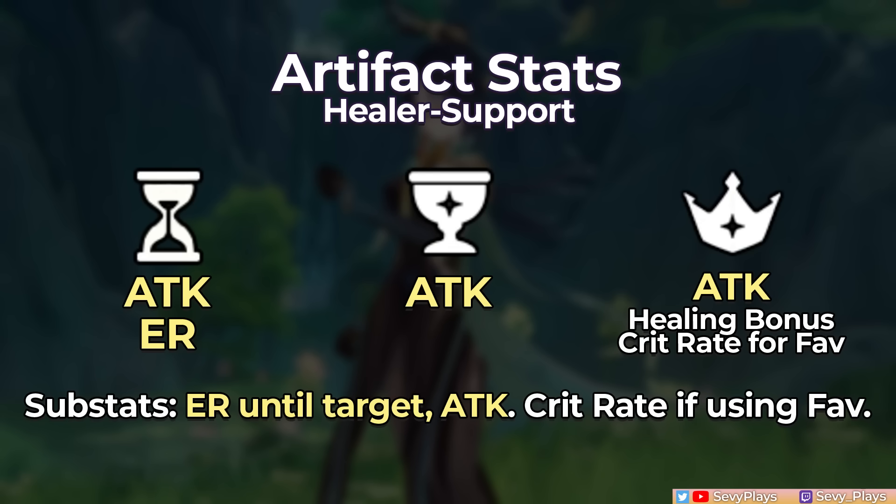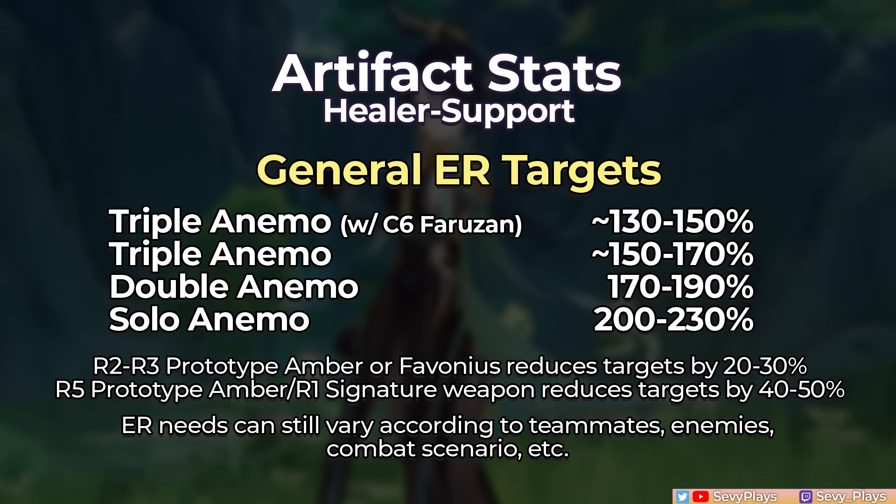For substats, you're just looking for energy recharge and attack. Some crit rate as well if on a Favonius Codex build. For her ER targets, they will vary based on her teammates, equipment, and enemies, but here are some general sample ranges that you can refer to.